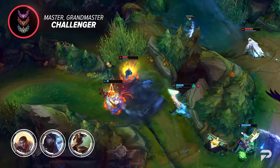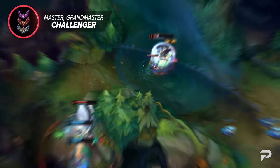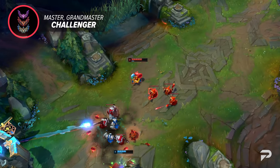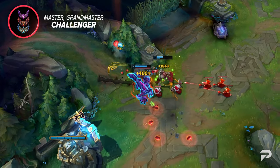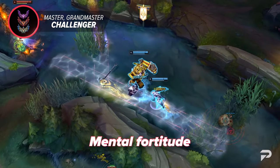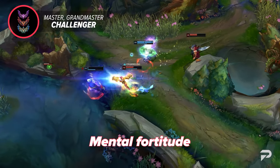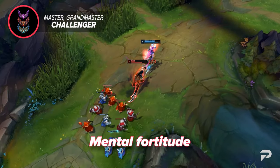That being said, everyone has something they can improve on — not everyone in Master Plus is suddenly Faker. So what's the number one thing you can improve on once you reach the top of the ladder? All of our coaches and analysts agree on one thing. There may be a bit of room for improvement on mechanics or game knowledge and macro, but the worst issue by far is mental fortitude. There's an interesting bell curve when it comes to people's mental strength in League of Legends. There's toxicity at all ranks, of course, but you're way more likely to see people raging, soft inting, leaving games, or just straight up running it down at the very bottom and the very top of the ladder.